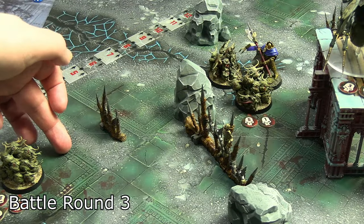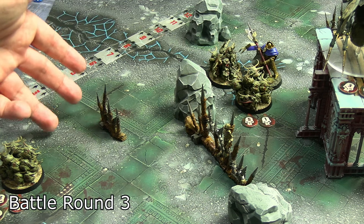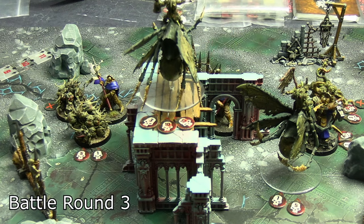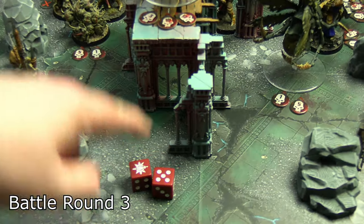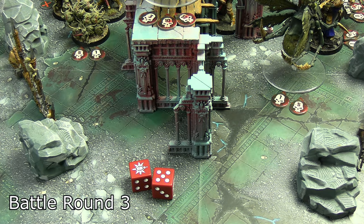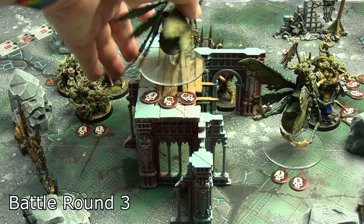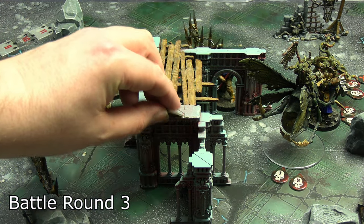One of the now-unengaged Nurgling bases spent their double on Rush and moved into combat to put more pressure on a Praetor. The freely-moved Praetor from the Coordinated Strike attacked and got one normal hit and a crit through — seven wounds. That should have triggered Impossible to Wound, which would have saved two. Instead, seven on top of the 23 already on the drone takes it exactly to 30 — the plague drone is out. It took his whole activation to do it though.